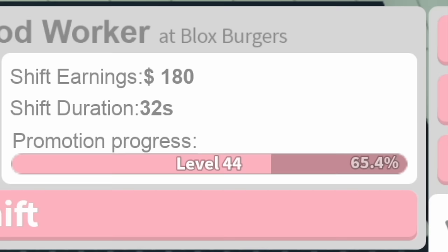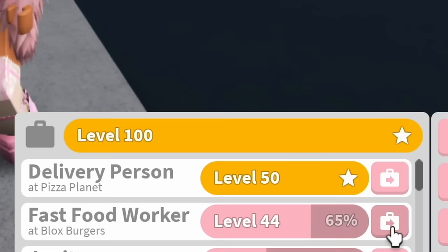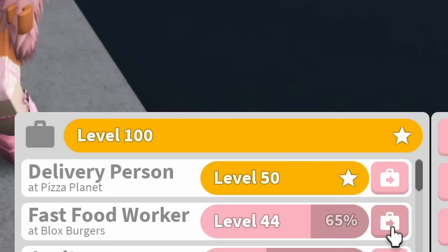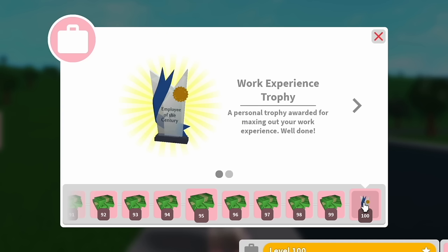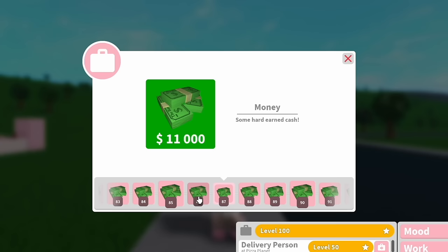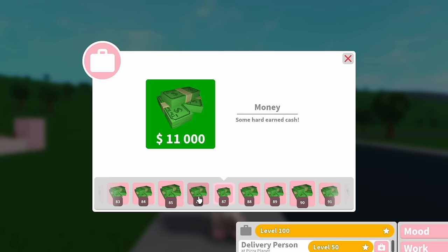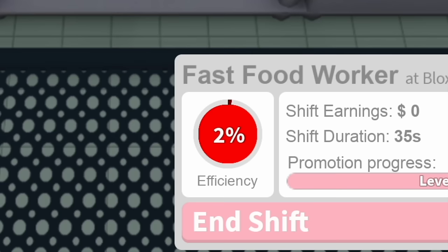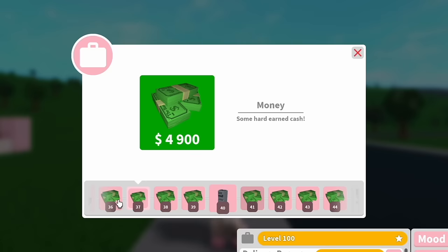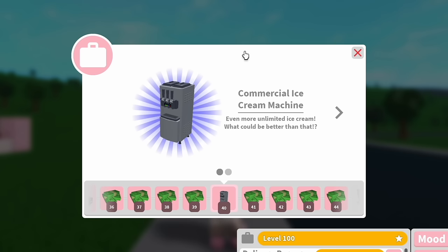Each job has its own individual level system and you can reach a max of level 50 on each individual job by filling up the XP bar and getting promoted. You'll earn more money for being on a higher level. There's also a main job level that was added last year for all jobs where you can reach a max of level 100 overall. When you reach level 50 on individual jobs you'll get a plaque or trophy for it, and when you reach level 100 on the main job level you'll get a work experience trophy, as well as Bloxburg cash for each level you hit which gets higher each time.